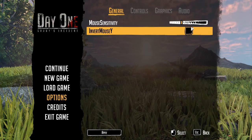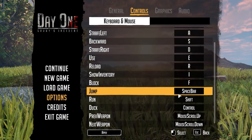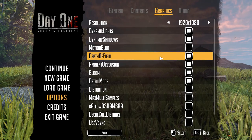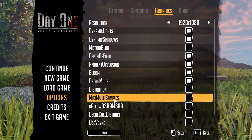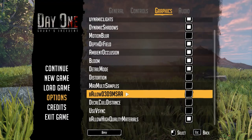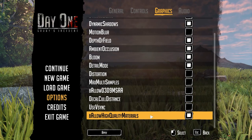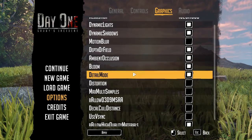Looking through the options before we begin — mouse sensitivity and invert mouse are available, controls can be rebound. Most of the stuff is done through the inventory screen. You can also drink, which is a fairly important key in a survival game, so hunger and thirst do come into effect. This is not exactly what I would call the best options menu ever, mostly because it doesn't really explain what's going on. Dynamic lights, dynamic shadows, motion blur, ambient occlusion — I know what these mean. But then we get down to allow D3/D9 MSAA, which I assume is to allow some form of DirectX 9 MS anti-aliasing, and decal cold distance, allow high quality materials. It's not exactly well explained — there are no tooltips whatsoever. I've determined the best idea would be to have these on.